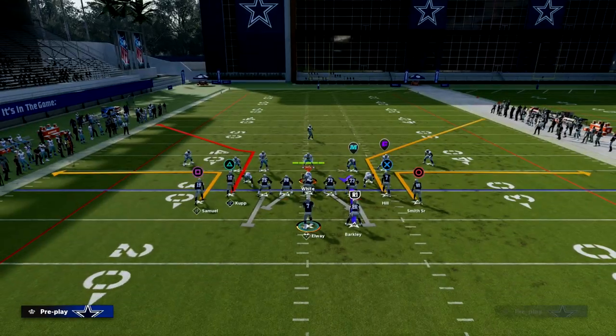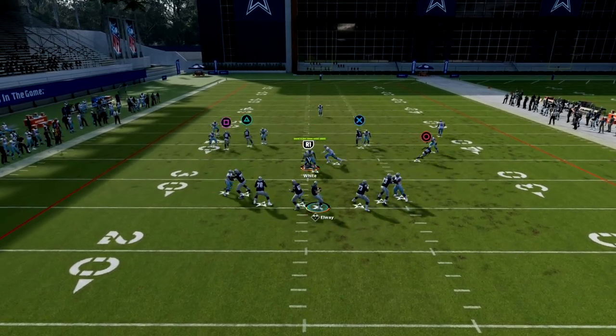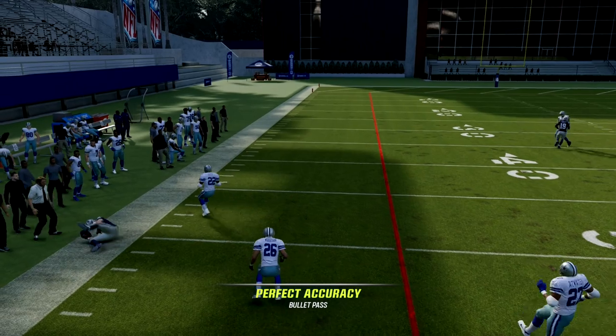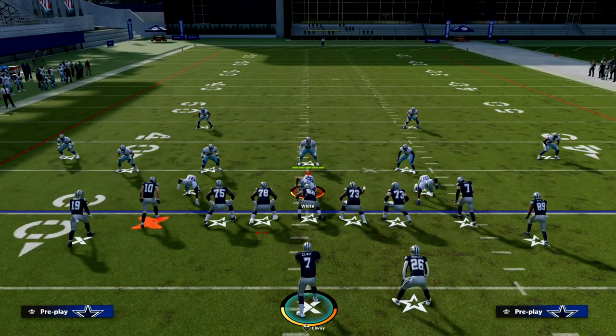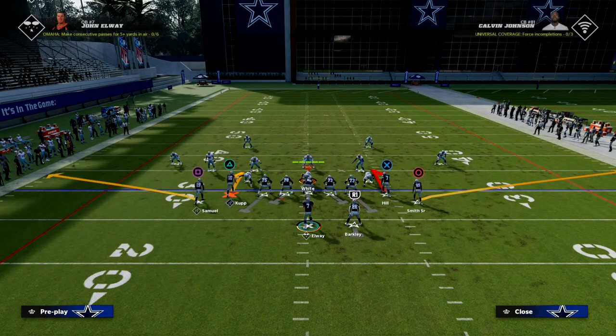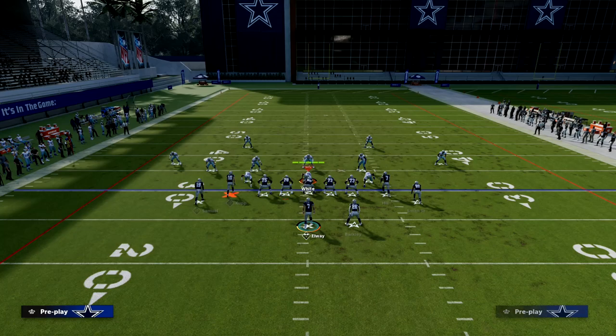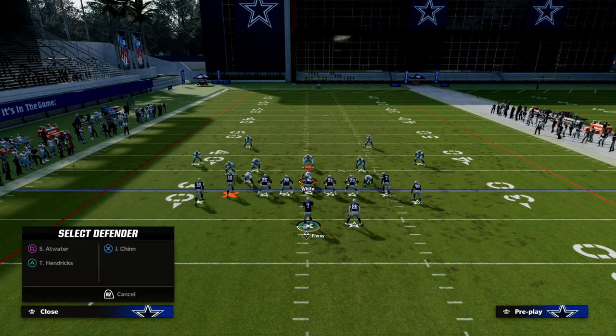This corner route to the left is really, really effective against pretty much every coverage in the game. There is an increasing popularity right now in the Madden community of throwing cover four against trips, which I'll come back to in just a second. But as you can see, against cover three, this corner route is open all day long — you can throw it really consistently. Now let's go over man coverage real quick, and then we'll talk about cover four.